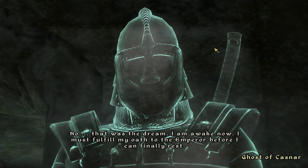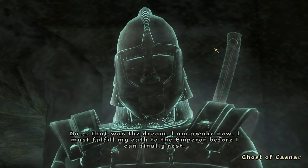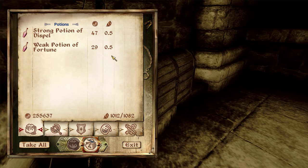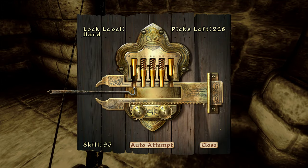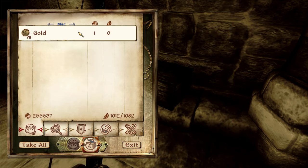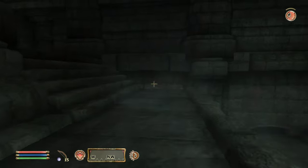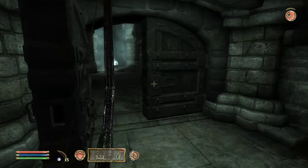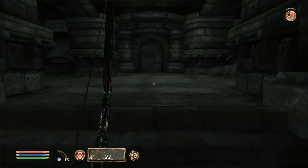'I am awake now, I must fulfill my oath to the Emperor before I can finally rest.' The exact same voice as the other one — must be your descendant or something. Another hard chest. This episode is getting long — perhaps we'll call it once we're ready to go to the Reman Emperor's Tomb and get all the skeleton blades set up before then.